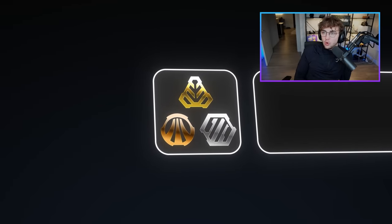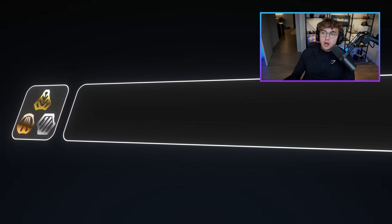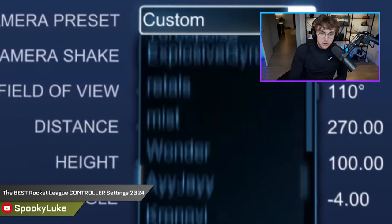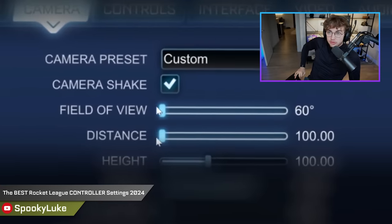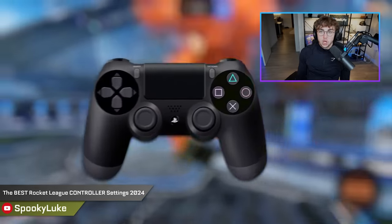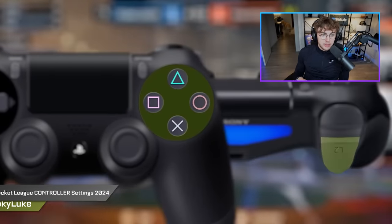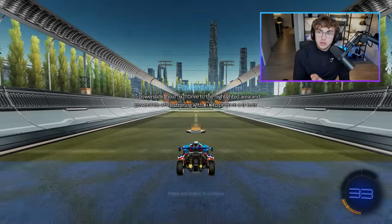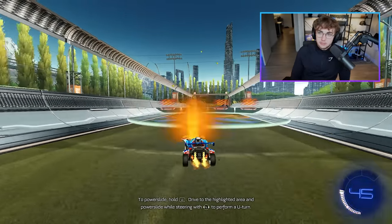Starting with bronze and gold, the only mechanic in this section is settings. You need to learn what the settings are because the default settings and default controls in Rocket League are not optimal. If you do that in bronze and gold, you'll just get to platinum. Learn the keybinds, learn how to jump, do the tutorial, learn how to turn, learn how to power slide. That's all you need to get out of bronze and gold.